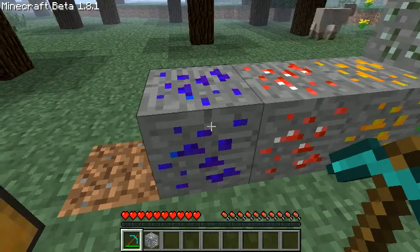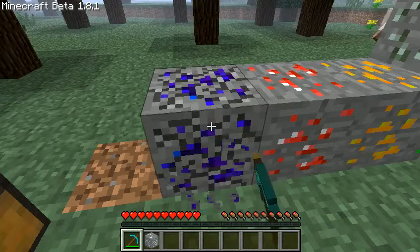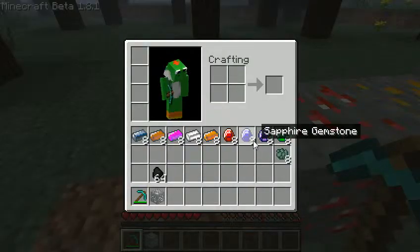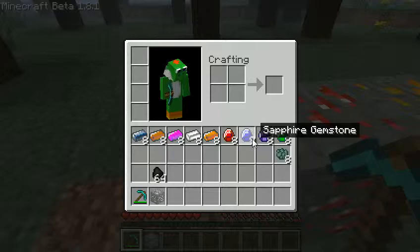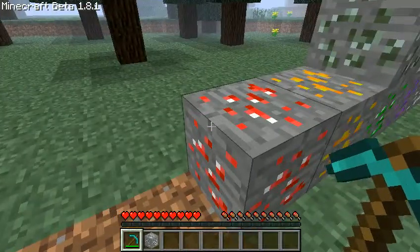Next we have sapphire. Sapphire is a gemstone - as rare as ruby, great armor, terrible tools, iron needed to mine.